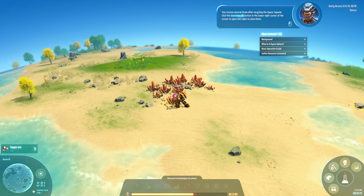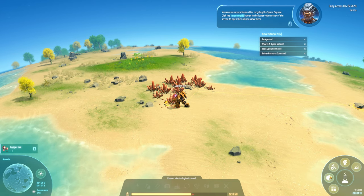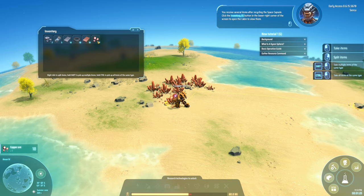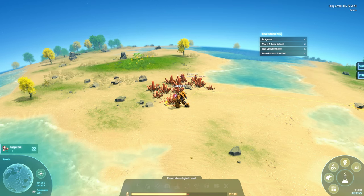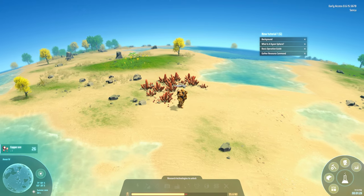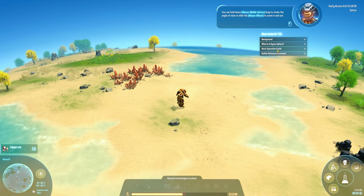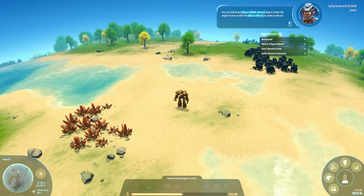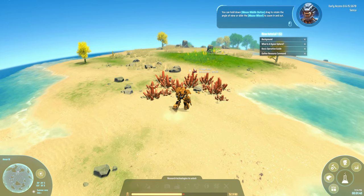Wait, inventory is E — why not I? Okay, that's what I have, nice. We are running on batteries — we probably need some way to... You can hold down the mouse middle button and drag to rotate the angle of view, or slide the mouse wheel to zoom in and out. Okay, we already know that.